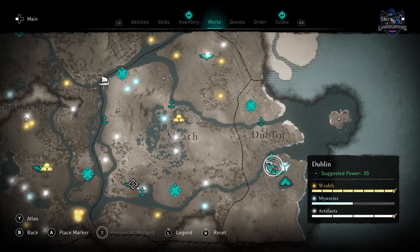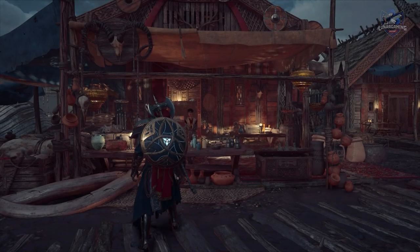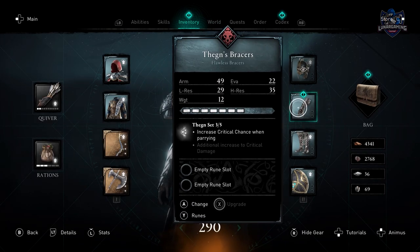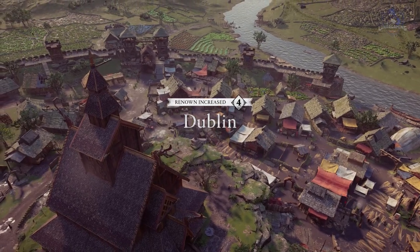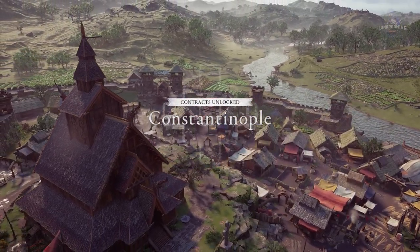To get the armors, it's split into two parts. First, the bracers, helmet and cloak are given to you by Azhar for increasing Dublin's trading renown. There are five renown levels and you will get the armor pieces automatically after upgrading to levels 1, 3 and 5. It can take a while to reach level 5, but upgrading trade posts early will get you there and you will reach level 5 before the end of the main missions.